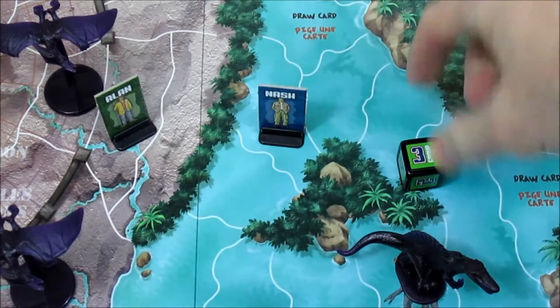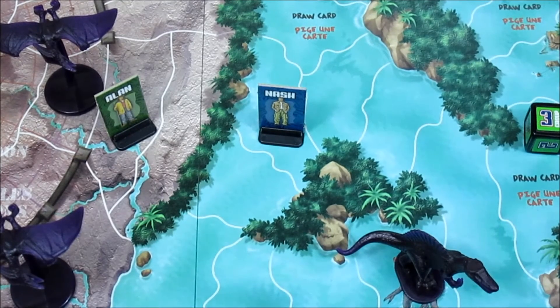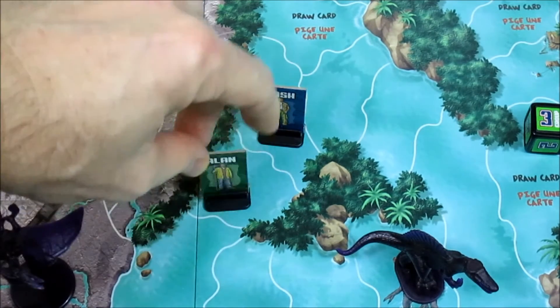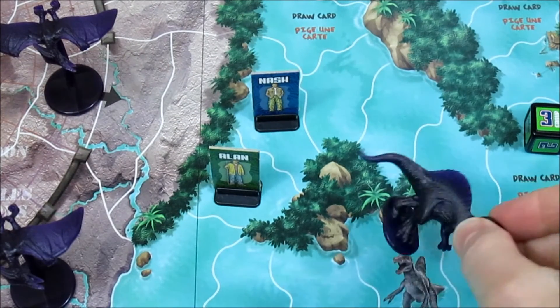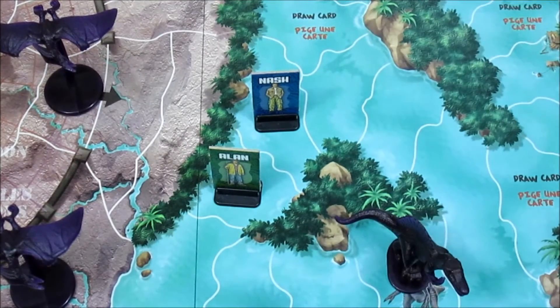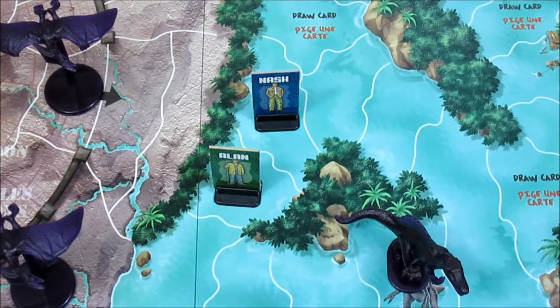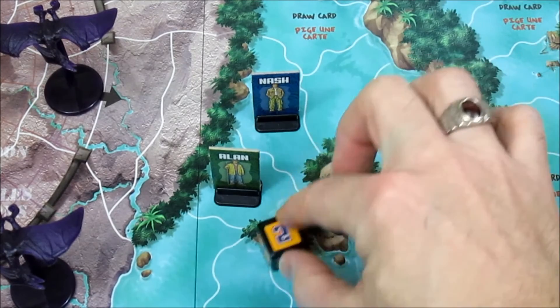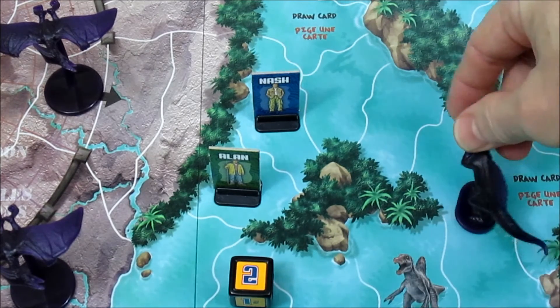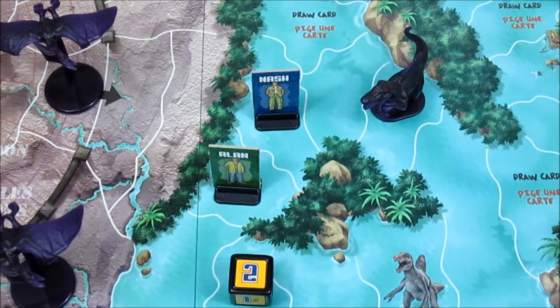We're going to have Alan move because we don't want him caught by any pteranodons. Alan moves one, two, three spaces. The only dinosaur that can move now is the Spinosaurus, since the group has entered that zone. The Spinosaurus gets to move two spaces - going one space here and one space there to cut them off at the pass. That is going to conclude this episode.